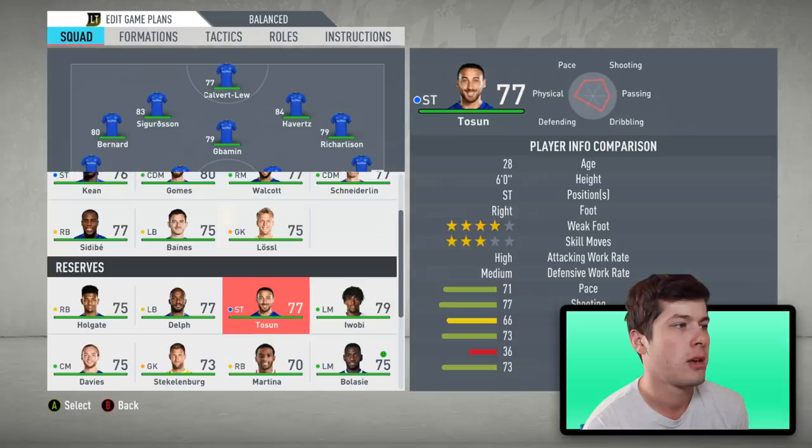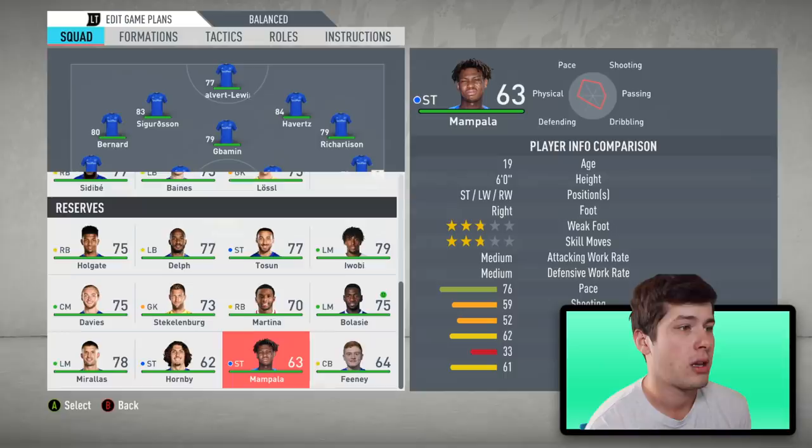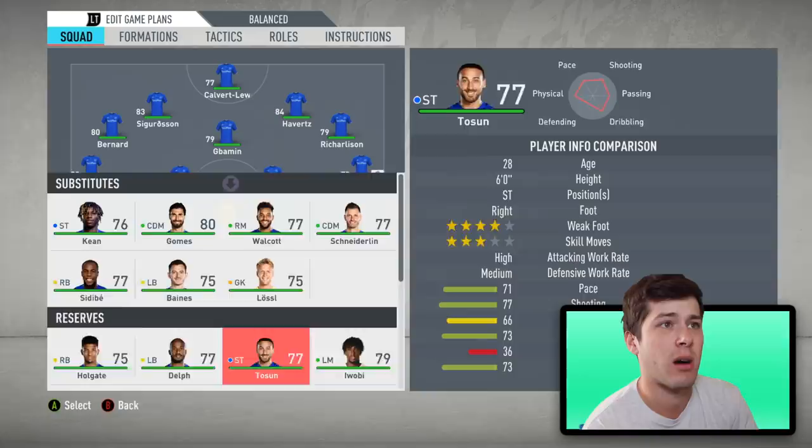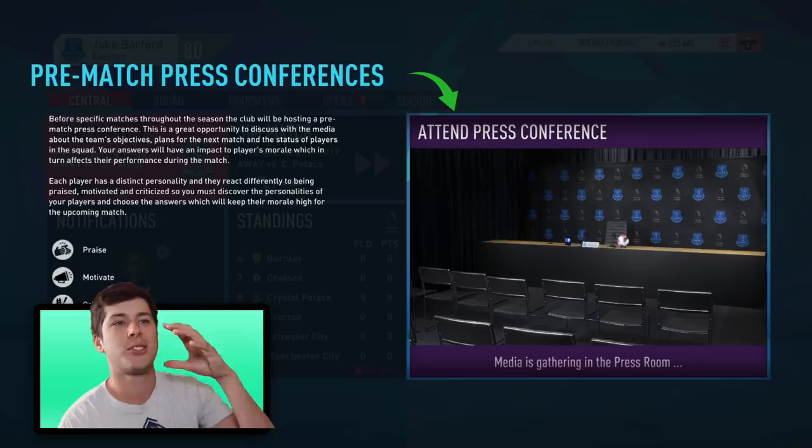We do have Hornby as well, but we don't really have a lot of backup strikers after Calvert-Lewin and Keen. I think I'm gonna get rid of Tosun and try to bring in a young striker of your choice — let me know who that should be in the comments. So our first game as a manager, our first game of our career here with Everton — we've got to go into the brand new press conferences introduced into FIFA this year.